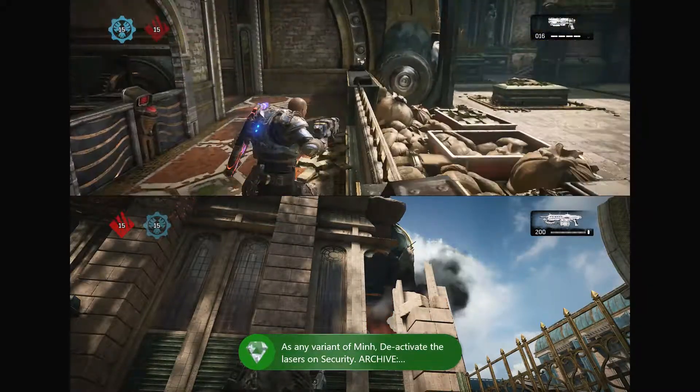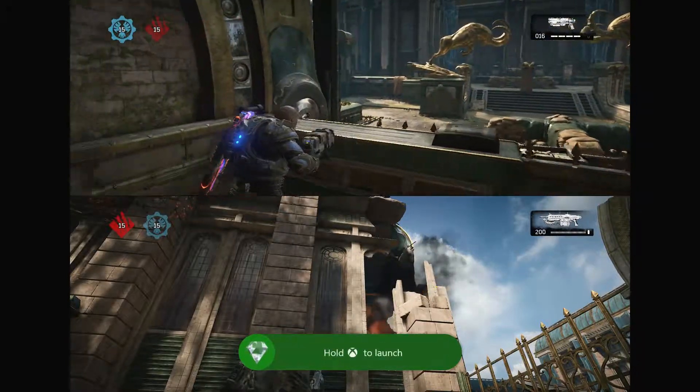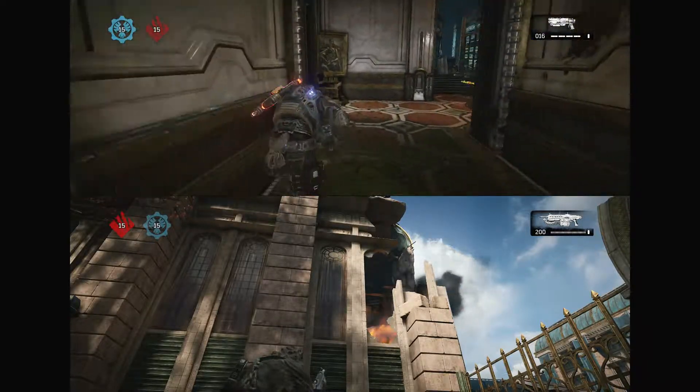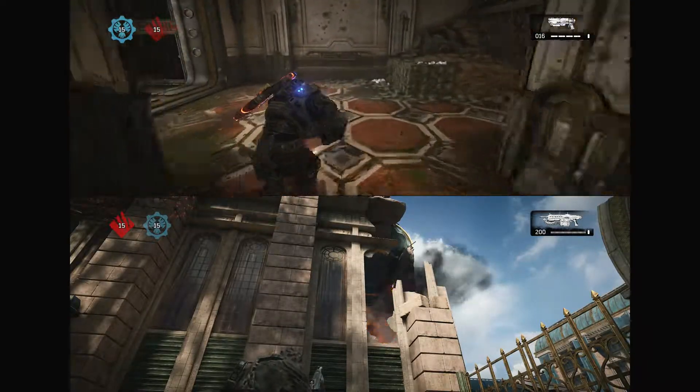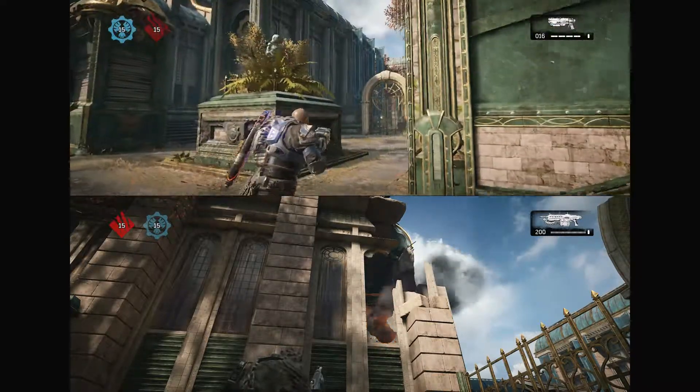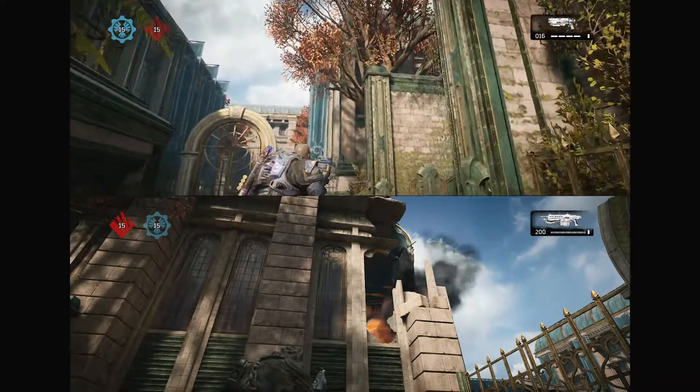That gives you the achievement for 15 gamerscore. I've got the code — 0.21% rare. It requires having a variant of Min and deactivating the laser on Security. Relatively easy achievement. Private match is the easiest way to do it, though it can obviously be done in normal mode. It was relatively quick and not too much of a major hassle.